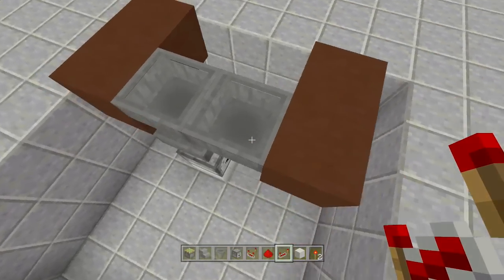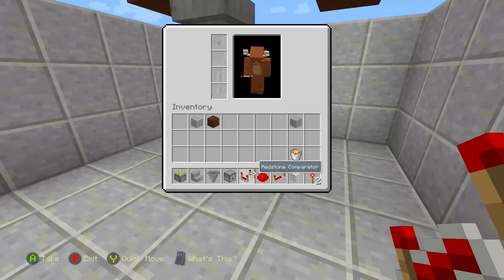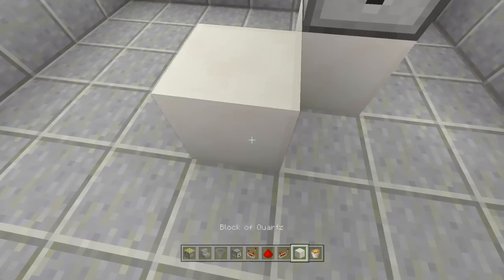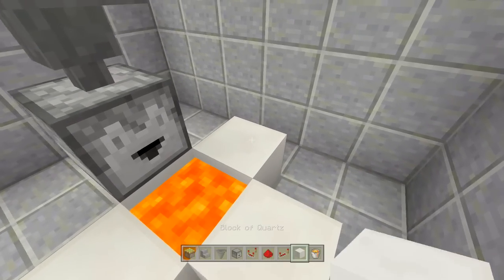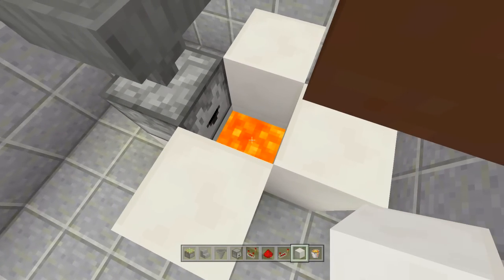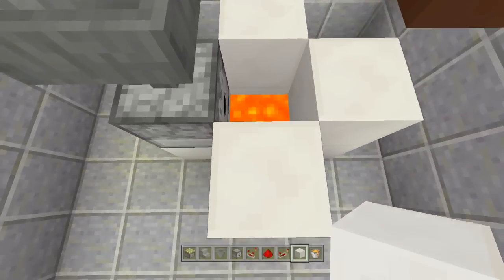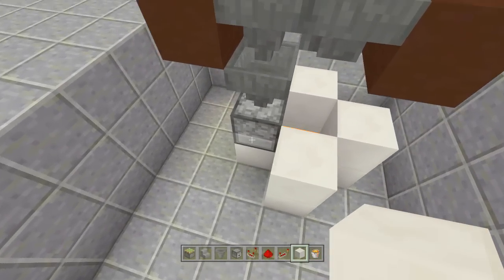Next, set up the redstone down here which will activate our dropper, pushing items into the lava. Place your lava right here — add three more blocks like this, then place the lava, and place blocks around it so the lava can't escape. Our items will get chucked into the lava and burn.